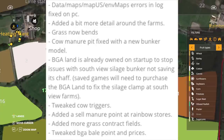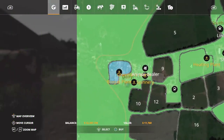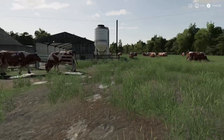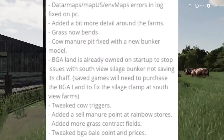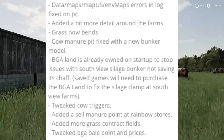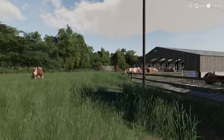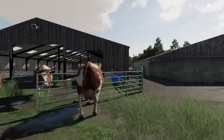BGA land is already owned on startup to stop issues with the south view silage bunker not saving. Let's take a look at that — we don't have it owned but again we have a game save. Tweaked cow triggers, added a sell manure point at Rainbow Stores, added more grass contract fields, tweaked the BGA bell point and prices. And no new save game required — that is a huge thing.